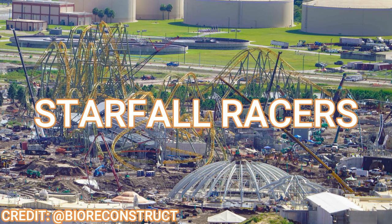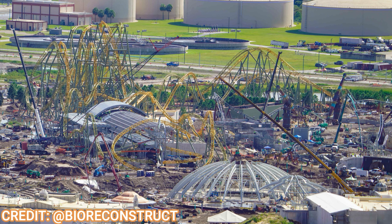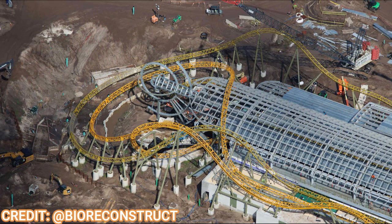Looking at Starfall Racers from a lateral angle — it's a whole bunch of steel with a lot happening. You can also see the hub and some of the How to Train Your Dragon areas. This is a massive coaster, and there are even some celestial elements starting to form by the station. Taking a closer look at the Starfall Racers station, you can see some sort of planet or universe structure forming right by those final turns, facing the hub area — this will be the grand entrance statement into the area.